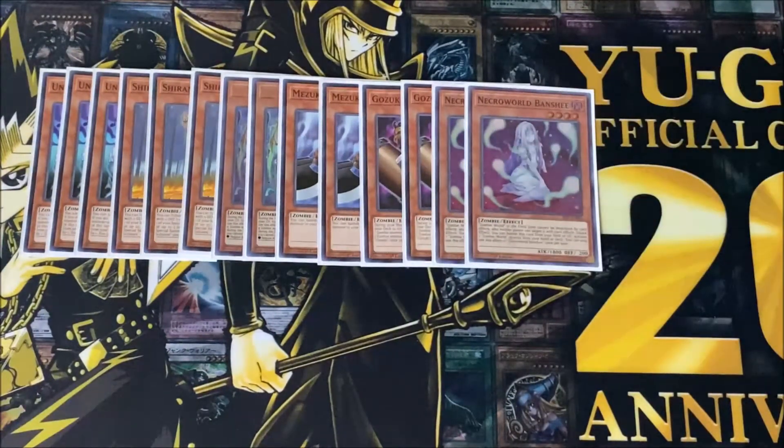I play two copies of Necroworld Banshee — this card is insane. Zombie World cannot be destroyed or targeted by effects, which is insane. You can also banish Necroworld Banshee from your field or graveyard to activate Zombie World directly from your hand or deck.